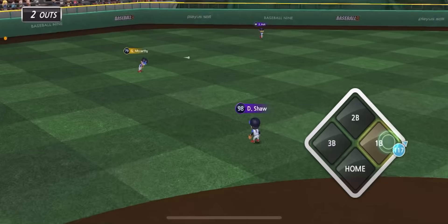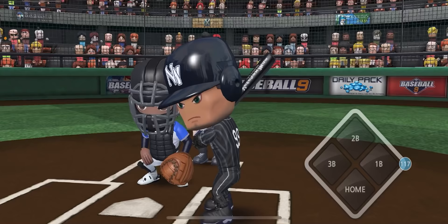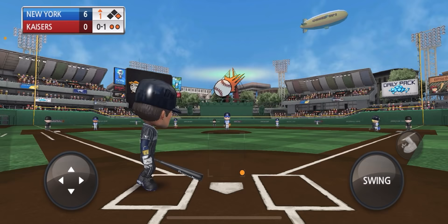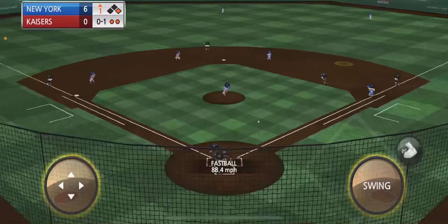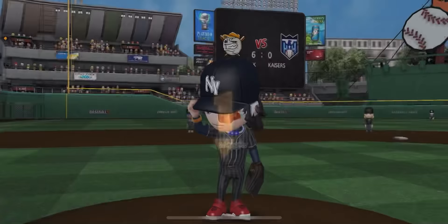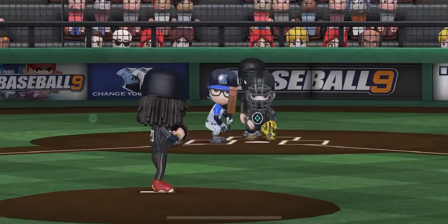We pretty much went all the way around the lineup in the first inning. We've got Aaron Judge coming up for his second plate appearance this game. That one was kind of low so we're gonna let that one go. That looked like a good one — still waiting on the home run for Aaron Judge, but he's two for two on the game.